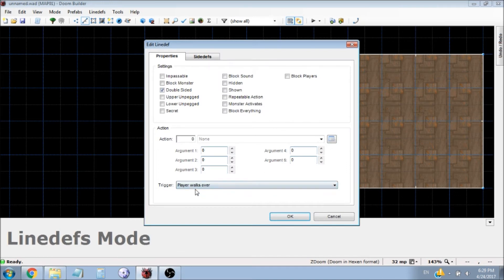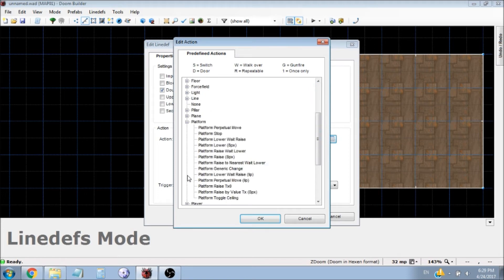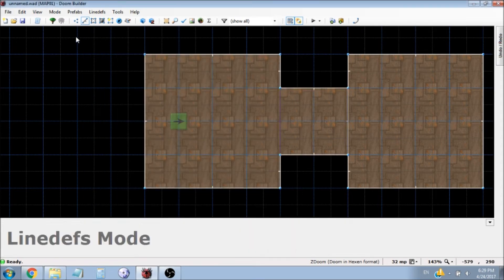We're going to have the player walk over this linedef to activate the lift. So instead of looking for 'lift', you're going to look for the word 'platform'. We're going to do 'platform raise wait lower'. Sector tag is one, movement speed we'll set to 20 — that's a decent speed — and reverse delay, let's try 60. And lastly, before you test the game, hit 'repeatable action' so the player can do this multiple times. If you don't click repeatable action, it's only performed once.